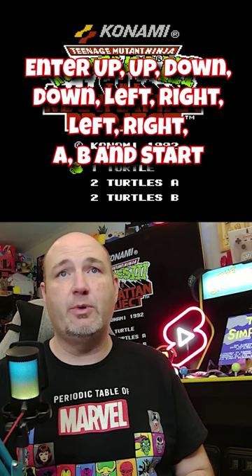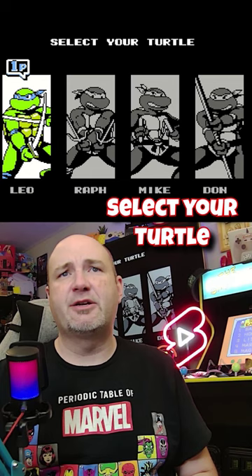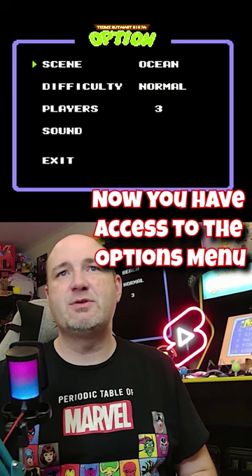You go in and now you select your turtle real quick. We're going to take Donatello, and now from within this screen it gives you an option to select your scene, the difficulty, the number of players, sound, and a whole lot more.